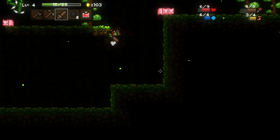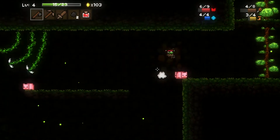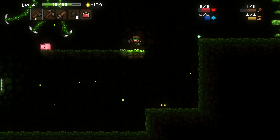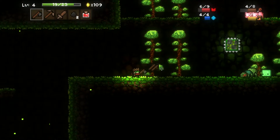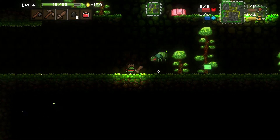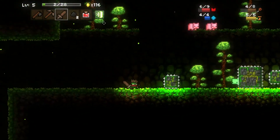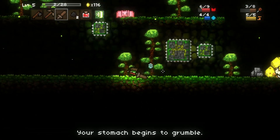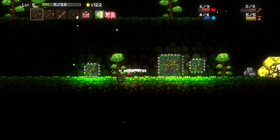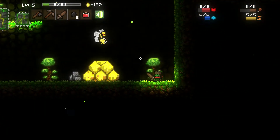How are we on health? We're doing good on health, I don't need to heal yet. Large potions do 5 health, so it'd be kind of a waste right now. Okay, now we fight another spider. I want to fight enemies for the XP — I want to level up. I gotta figure out what those do; maybe those are like magic or arrow things. I'm not gonna fight the bee nest — well, I'll fight the bee.